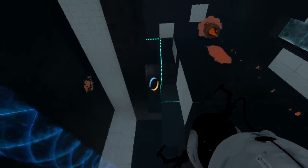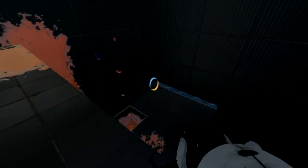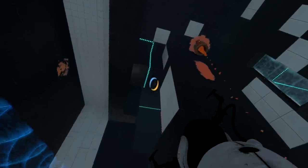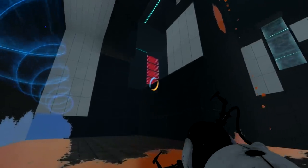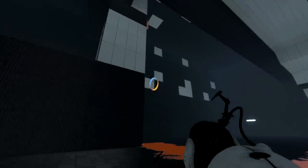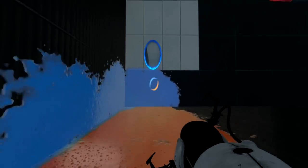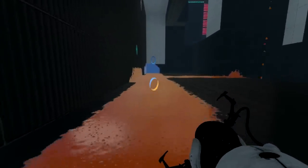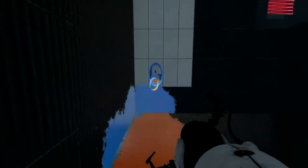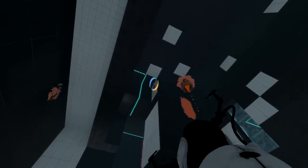Voldex says if I can use the asbestos tube in this orange gel room to get to the other side without dying, he'll do something extremely uncomfortable. Now I've got a challenge. I'm experimenting - but I can't figure out how to reach the button on the other side of the room.